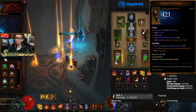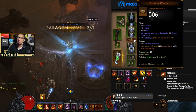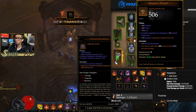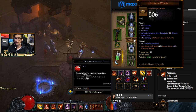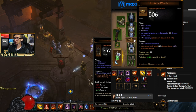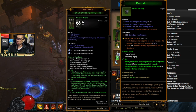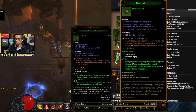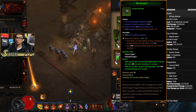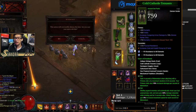For the bracers, Wraps of Clarity is the choice — Hungering Arrow acts as our generator and grants extra damage reduction. For Hunter's Wrath belt, roll the primary stat that increases Hungering Arrow damage. The important secondary is that primary skills attack 30% faster and deal 200% increased damage — that's the main reason we use this belt. For Focus and Restraint rings, ideally Crit Chance, Crit Damage, and Area Damage, or regular damage early on.